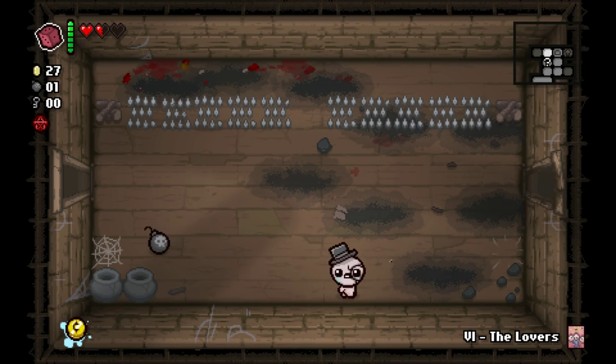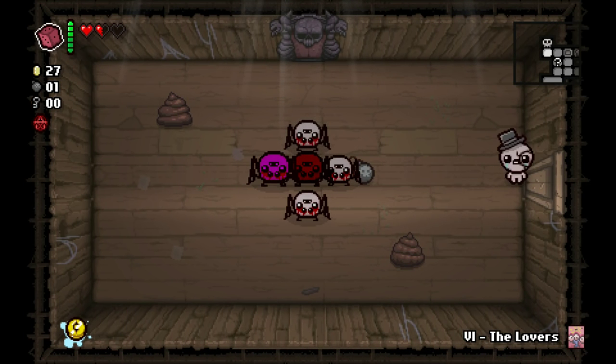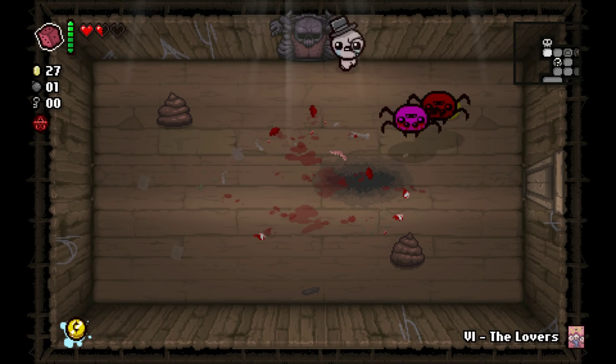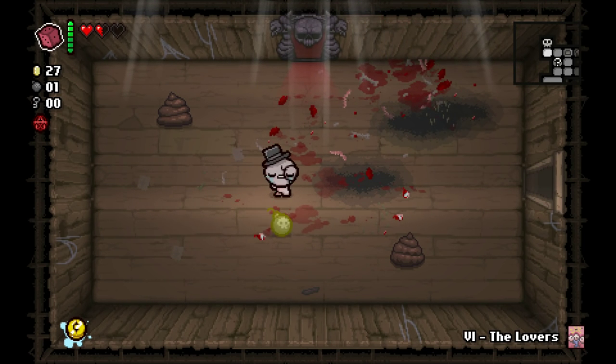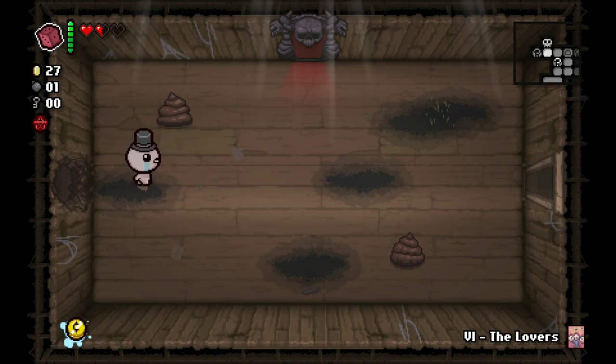We ended up getting that Azazel run saved because we ended up picking up Mom's knife. It was brimstone, then fetus in a jar, then Mom's knife all on the same run. Those were the days. Second secret room — work with me, baby. It's an eternal heart, so we'll not pick it up yet.